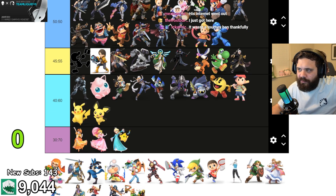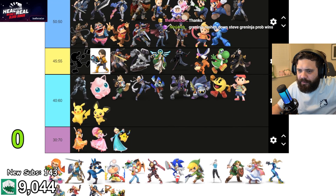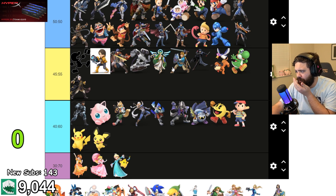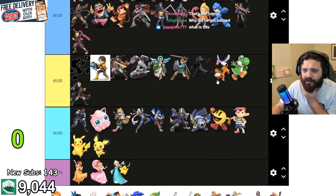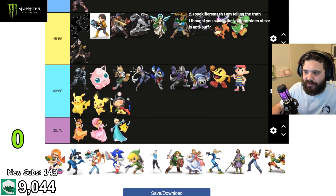I think Robin actually beats Steve slightly. Villager I'd put along with Isabelle in the same category. Min Min and Byleth — 50-50, they're kind of heavy with swords. I think Link would actually end up beating Steve slightly just because he has bombs and arrows. Chrom's also 50-50, all the swords there as well. Olimar would be oppressive — small, tiny, and a pain to get around. I think Olimar would actually solidly beat Steve.